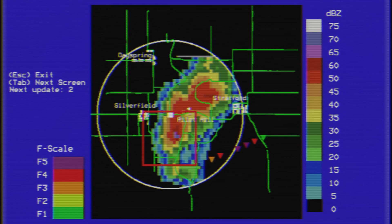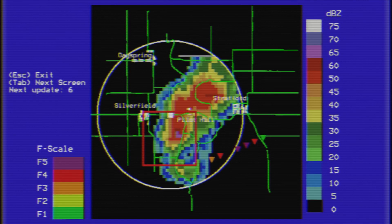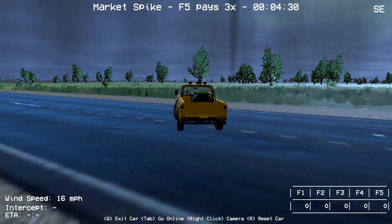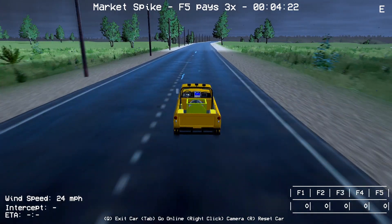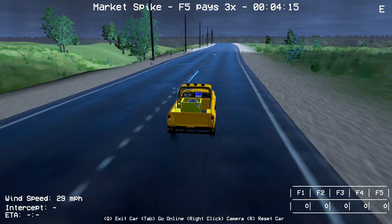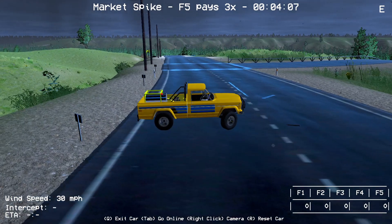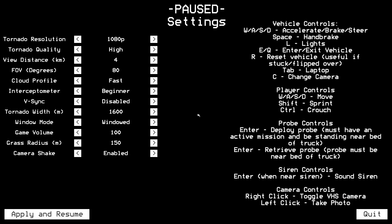Which way are they going? Can we tell? Not entirely. There's a tornado there — I don't know which way it's rolling. Your car will get picked up once you're at around 100 miles per hour wind speed, so I'm going to drop our probe. I don't know which way to drop it, but we can't get missions now.